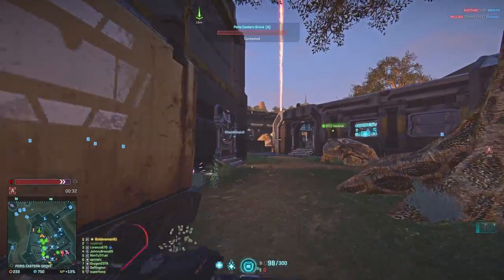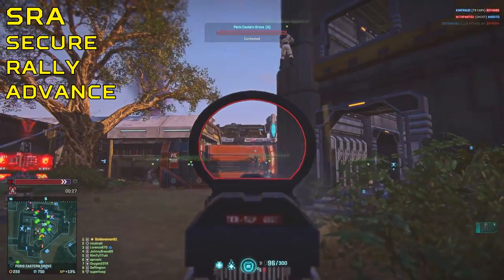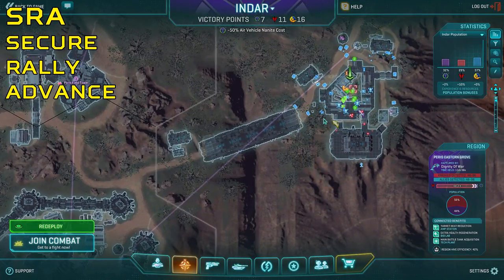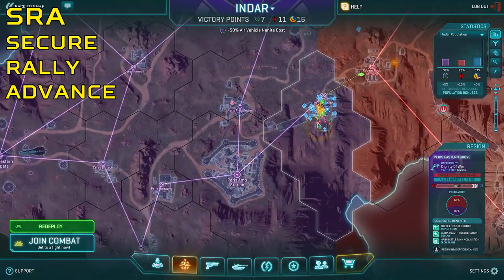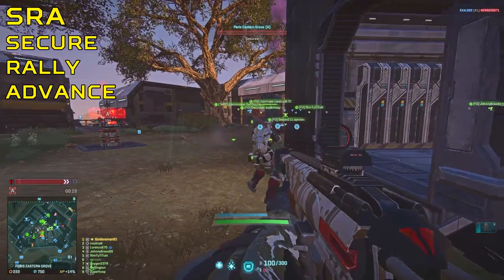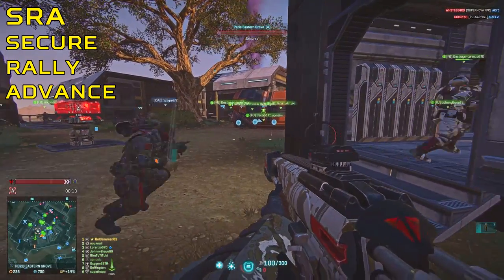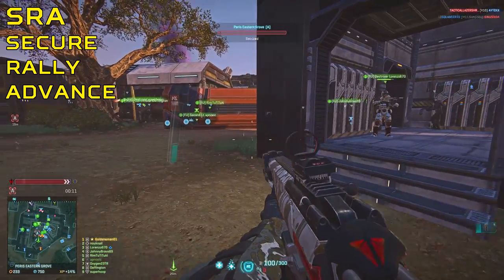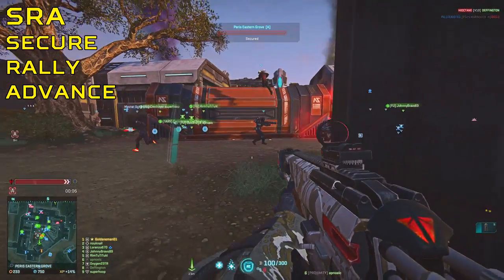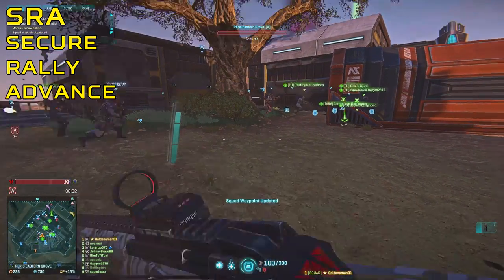In the Freelancers Union, we follow a structure called SRA, which stands for Secure, Rally, and Advance. The securing part is usually the longest, as it involves taking a point, taking out a generator, or securing a building — in general it's about securing an objective that you have personally set. The next part is Rally, which is about gathering your squad after you've secured your objective. And lastly, you Advance, which is moving towards your next target. You'll find that this structure repeats itself, or hops between Secure and Rally before you advance.